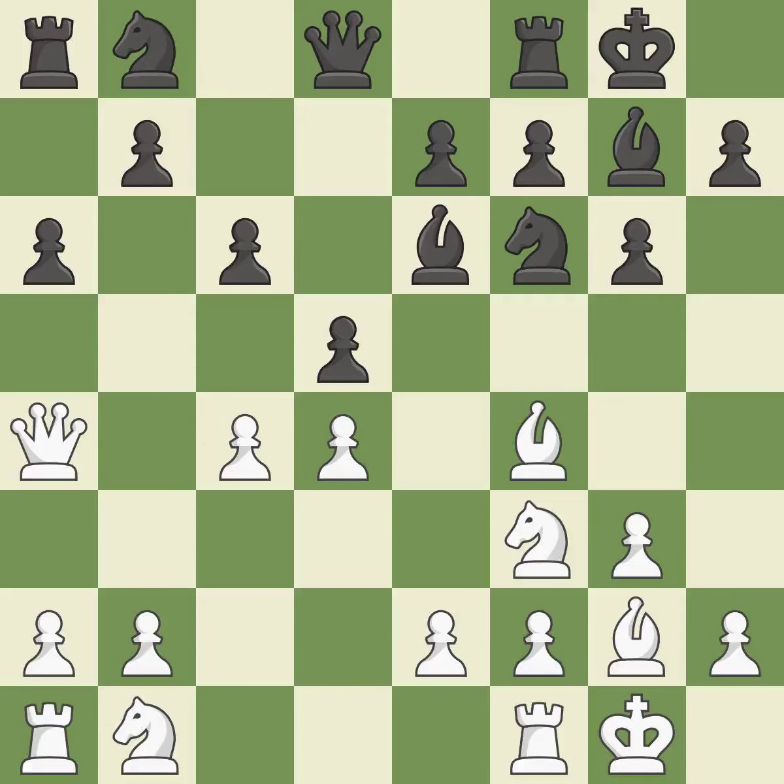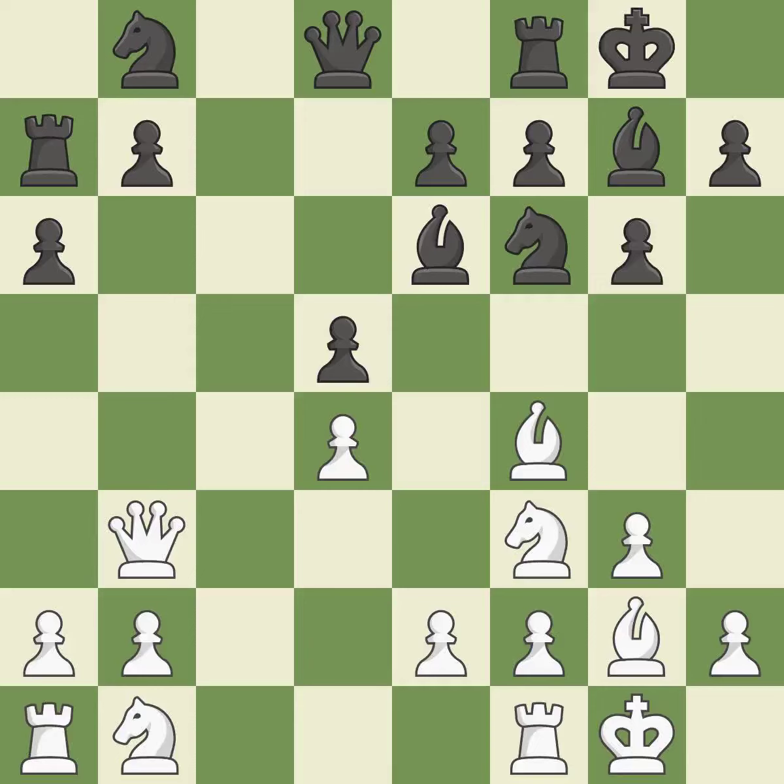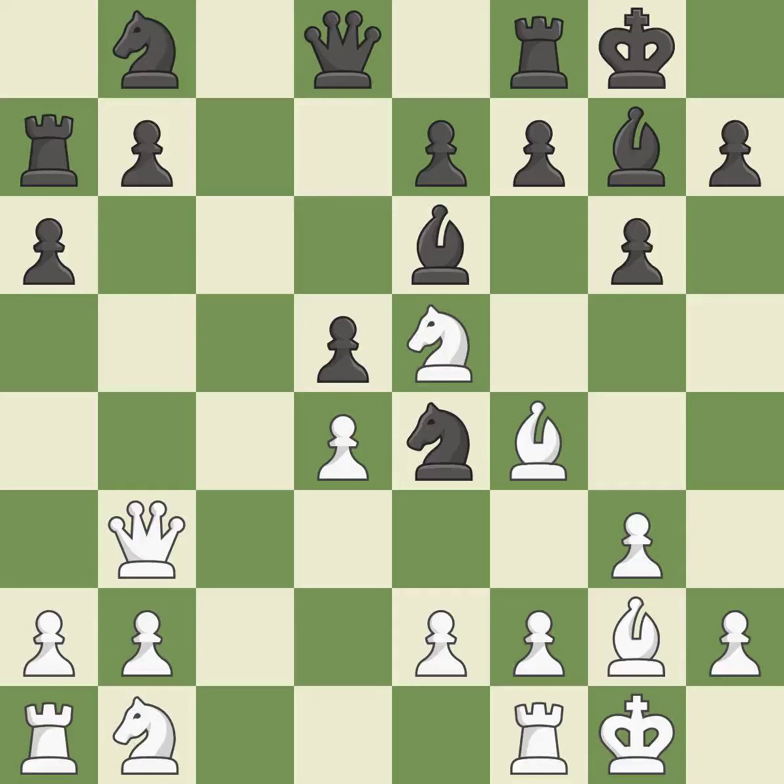A bishop moves out of its beginning square and into the action — quite good. It is a fair deal after all captures. This ignores a better way to recapture a piece — it is an inaccuracy. This defends the attacked pawn, which is best. However, there were worse moves but also something much better available — another inaccuracy. The game was close to balanced, but now Black is worse. It is a mistake.